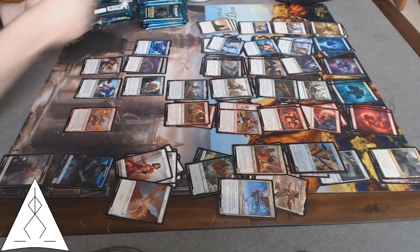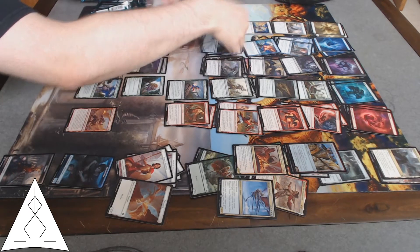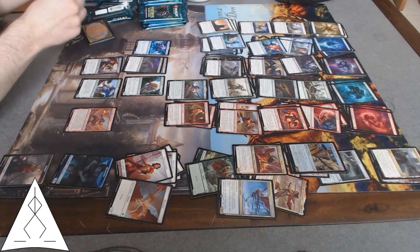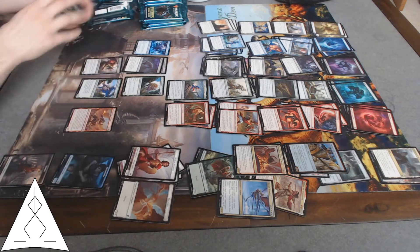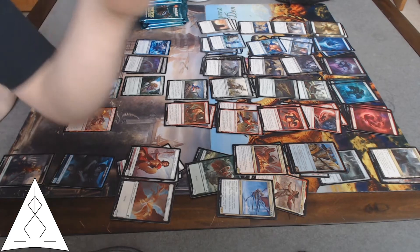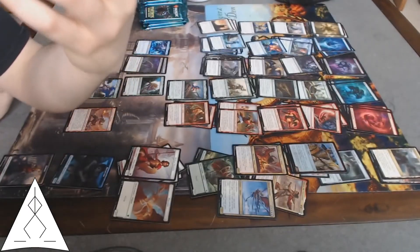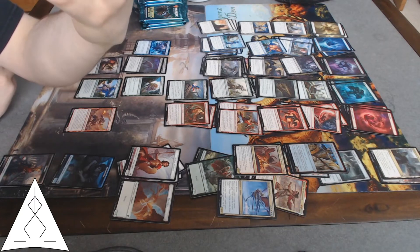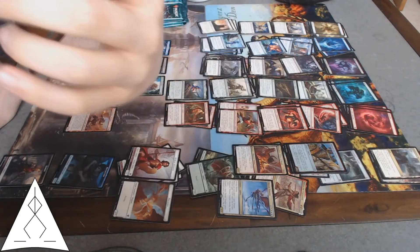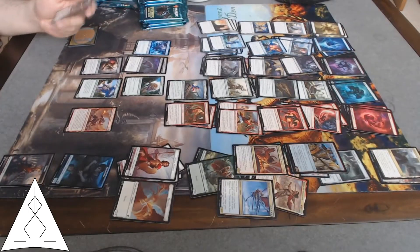Another Heliod's Pilgrim, another Elite Instructor. Relentless Pursuit — reveal the top four and put a creature or land into your hand, rest go to the graveyard. This is pretty good, and since it's 'may,' if the only creature or land you have on top is an escape thing, you have options.